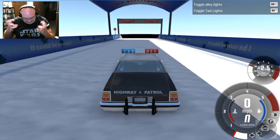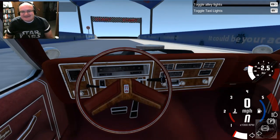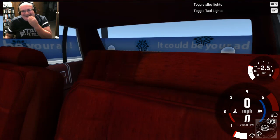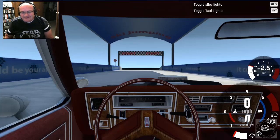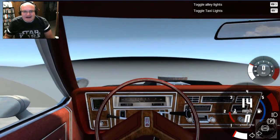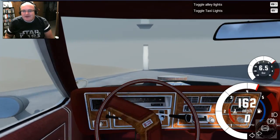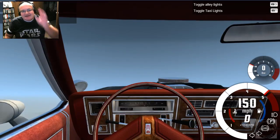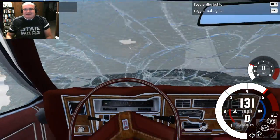Oh my gosh, I am so geeking out. This is instantly transporting me back — the crushed red velvet seats, man. Oh, I love the interior. Freaking faux wood trim. Check out the gear shift, and the speedometer. Major, major props to the person who created this. This is phenomenal. I can completely see why you guys wanted me to check this out.